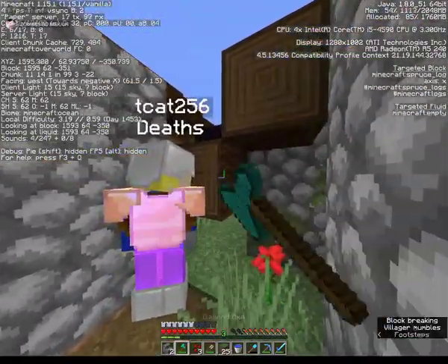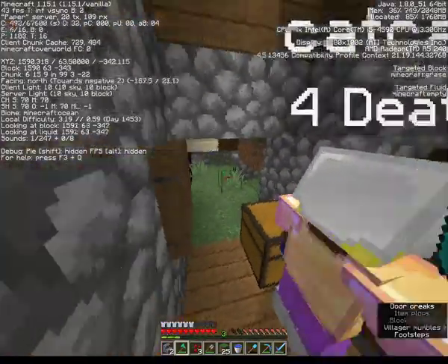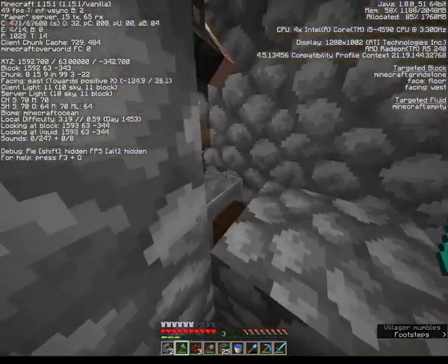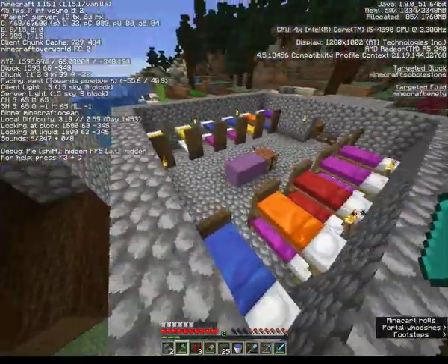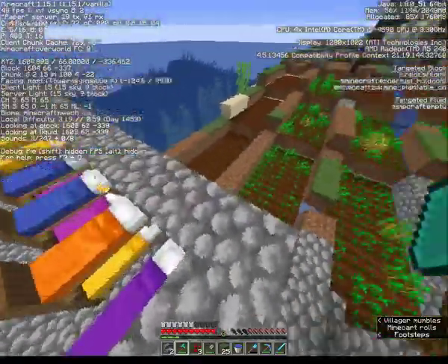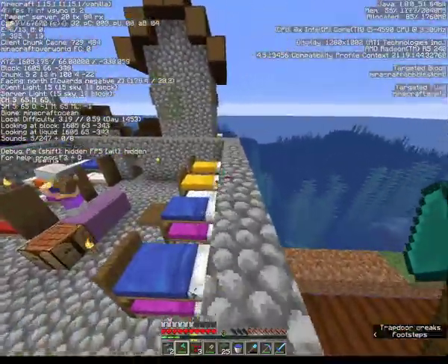Let me just get my axe out. You can hear them, right? Yeah. If we get past here, break this door — here, you can see them. Where's the other one? Over there. How are we going to get them into the place with all the beds? Should those two villagers go into this room, or should they be separate?